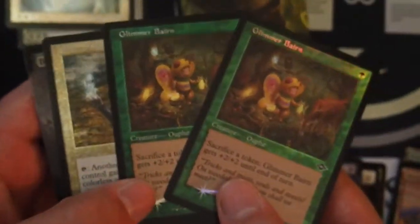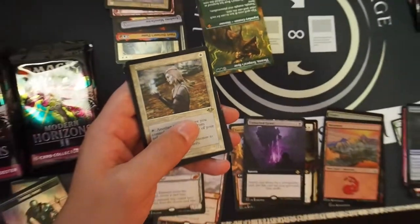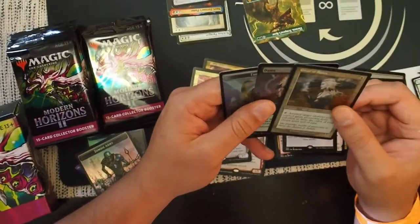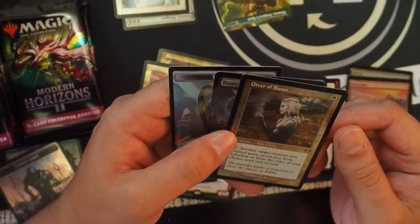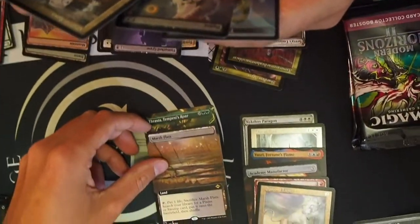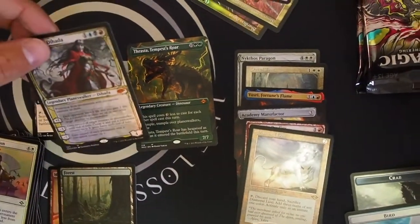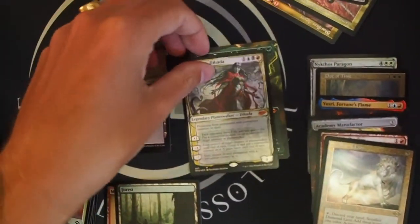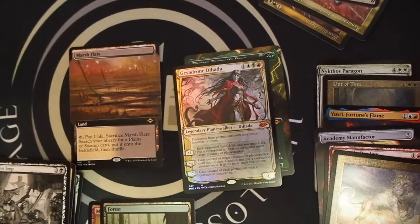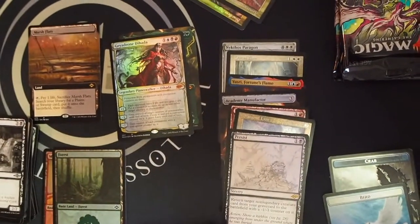Look at this — two of the same, again, in a row. Literally in a row. Adam, that's crazy. I'm pissed. Or maybe it's just common to get doubles in these boxes. It might actually be. The Marsh Flats — that's a good fetchland. Got some extended arts. Marsh Flats. Nice, Denny — that's a fetchland. Beautiful. And I got another sketch Persist.